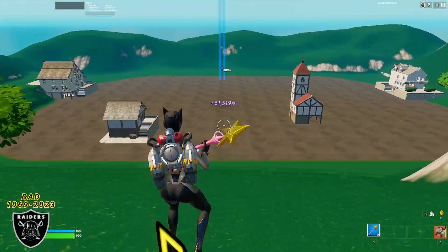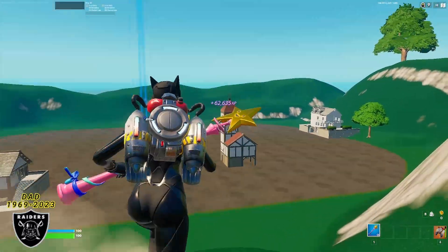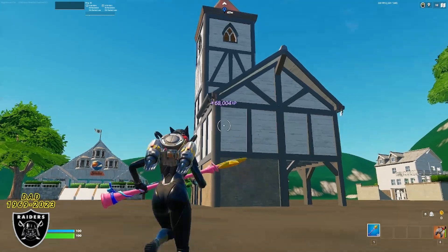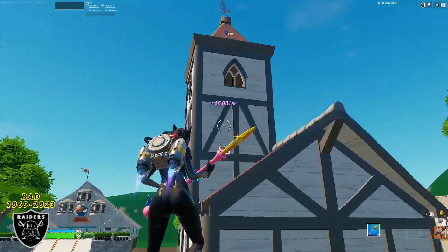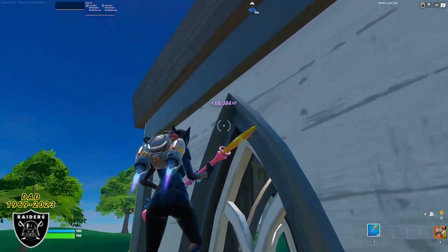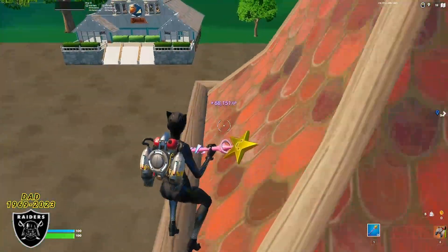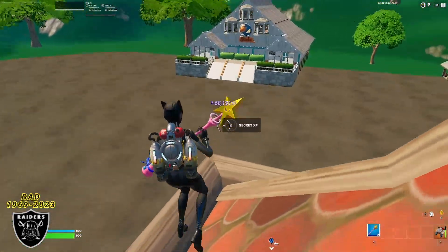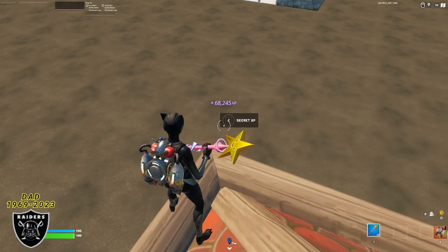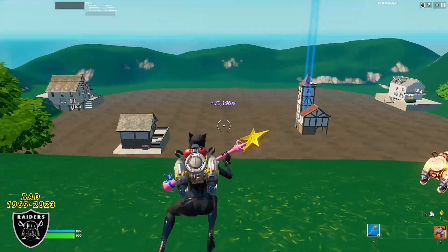From here, turn to the right and fly your way to the top of the big red tower close on your right side. Get all the way to the top using your jetpack — it may take one or two jumps. Once at the top, run to the far corner and look at the ground near the corner of the tower. You should see the fourth XP boost appear.